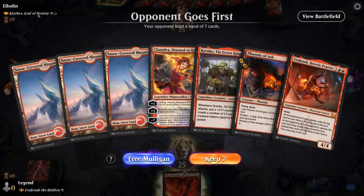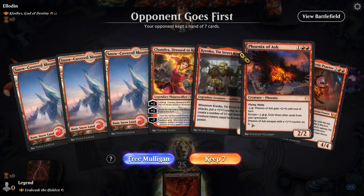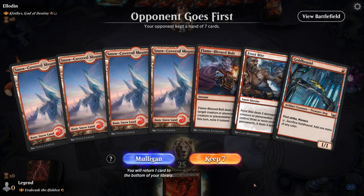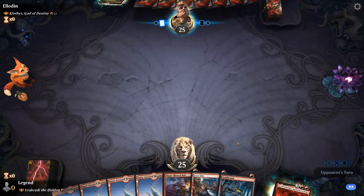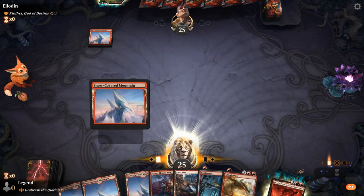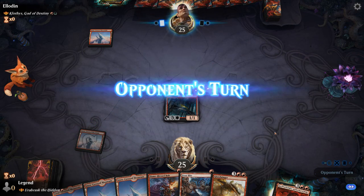We're on the draw facing Clothis — red-green. My hand is not great, especially with Phoenix getting exiled by Clothis. No ramp, no removal. This is a little bit better — not exciting, but Goldhound can help us ramp and we've got ways to deal with early mana creatures, perhaps. I'm happy enough taking out Adversary.